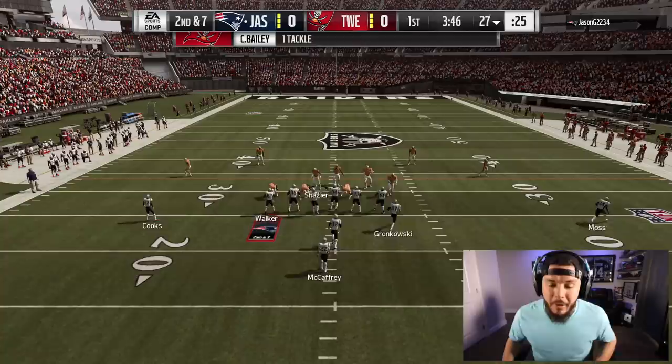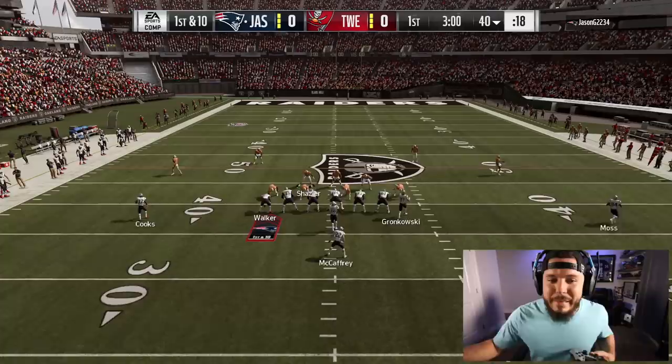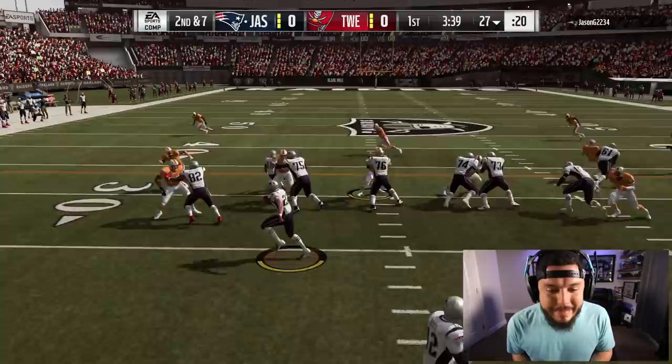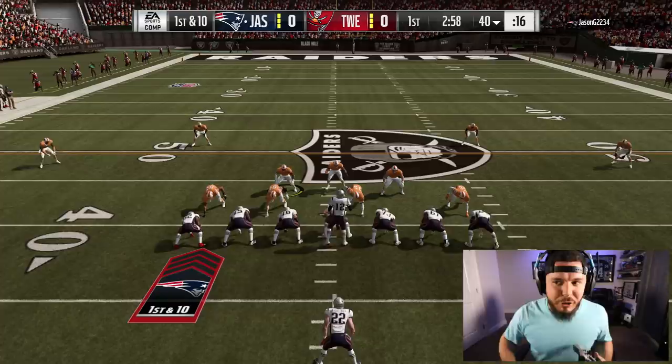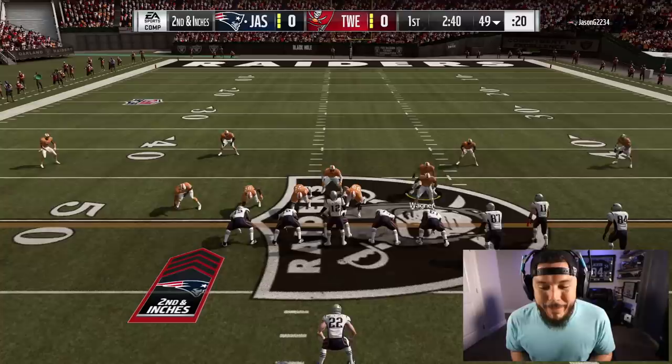You gotta come out and run hail mary - that's what I'm doing, holding Y or triangle. He's gonna run it again with Christian McCaffrey - bro, you gotta throw it. This guy's trying to finesse me. 1-2-3-4, I know what you're doing, you're trying to set up the play action. Oh wait, no, he ran it again.